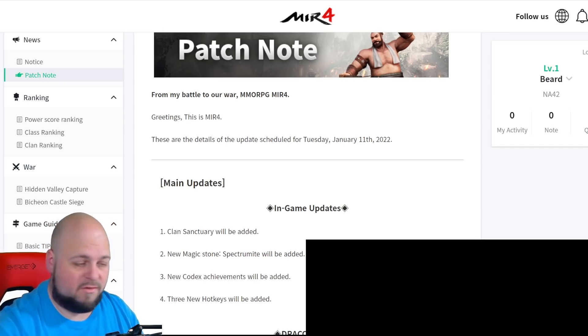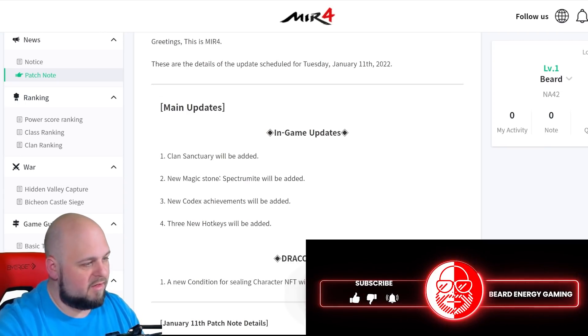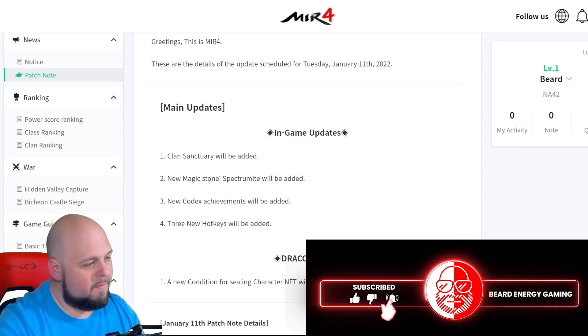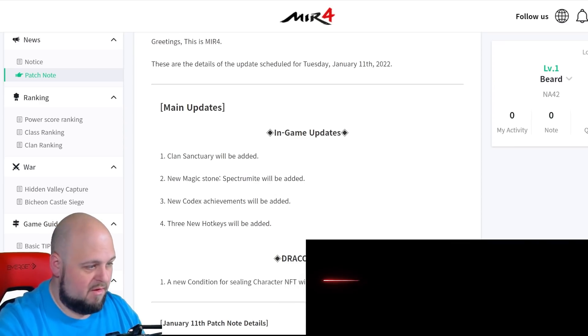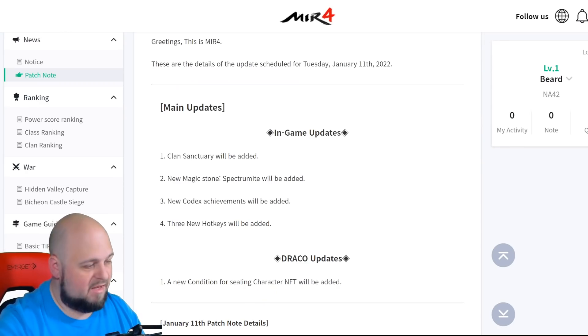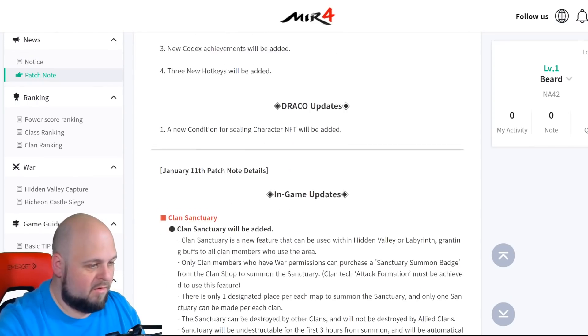At least what's not in the patch notes. The main sections we have here are: clan sanctuary will be added, a new magic stone called Spectrumite will be added, new codex achievements will be added — this is for a time-limited thing — three new hotkeys will be added, and a new condition for sealing NFTs will be added.